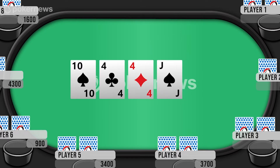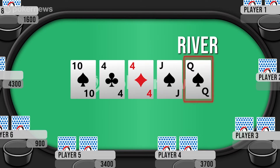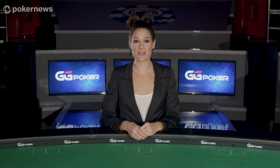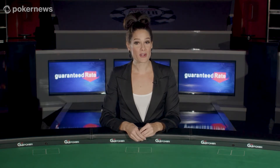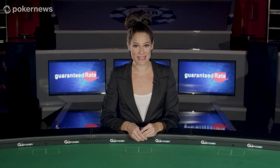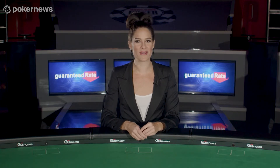Phase four: the river, is when the dealer places the fifth and final community card on the table and allows one last round of betting. Any players still left in the hand at this point have entered the showdown phase, and as the term suggests, will flip over their two face-down cards and finally show their hand. The best five-card poker hand combination will be determined and the winner will collect the pot of all accumulated chips.